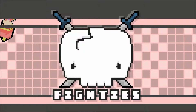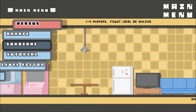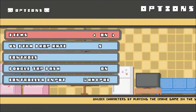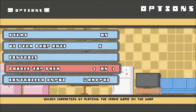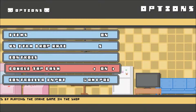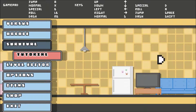Alright, let's push the start button and get in here. I think I'll use a gamepad for this one. I will start with the tutorial because I need to learn the basics. Let's take a look at the options real quick — items, item drop rate, controls, and gamepad. Yeah.